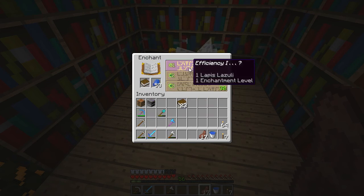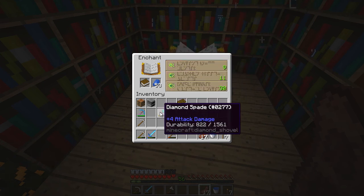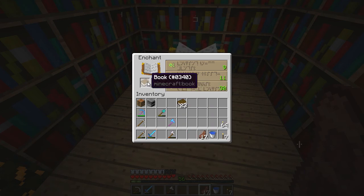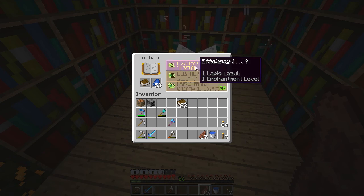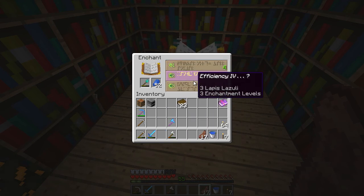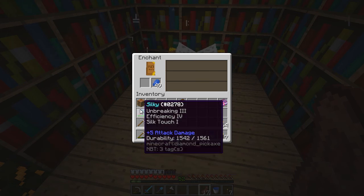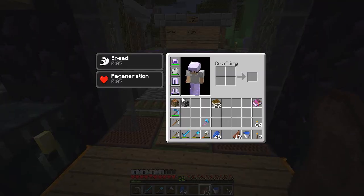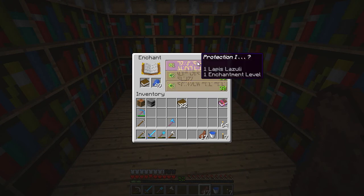All the tools are probably going to be the same enchantments anyway. I think it would be best to go for some efficiency books. So I'm going to do that - get an efficiency one book, throw the shovel back in, and let's see if we get efficiency. There we go! We managed to get our shovel and our axe both with the same enchantments. I might add silk touch books to these, maybe in the future - I'm not 100% sure just yet, but I will do that in the near future.